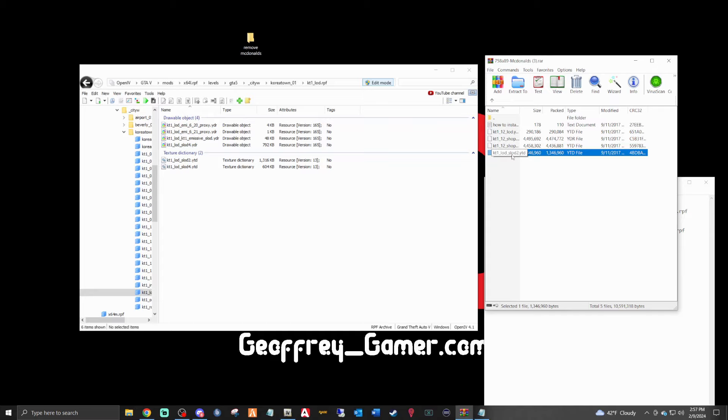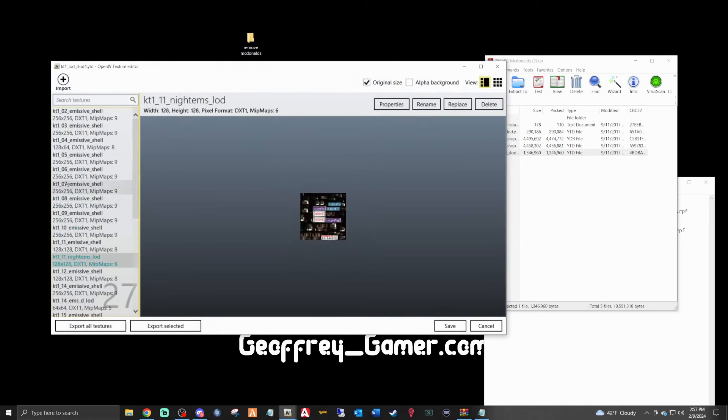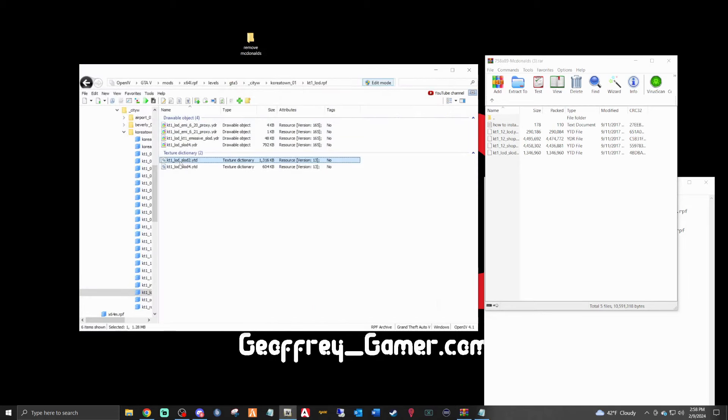We want the file called kt1_lot_slot2.ytd — make sure they match. I accidentally did slot four, so delete that. You want slot two — kt1_lot_slot2 — since that's the one that's right there with the two next to it. Take this file and drag it up and drop it in. This is the building exterior file.